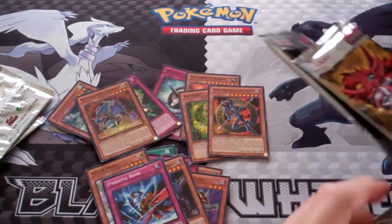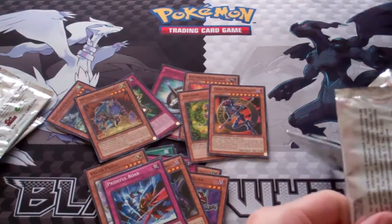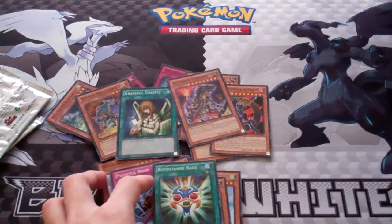I think there are over a hundred something commons in this set. First time seeing some of them even after all the packs I've opened so far. So I have Graceful Charity and Ultimate Tyranno.